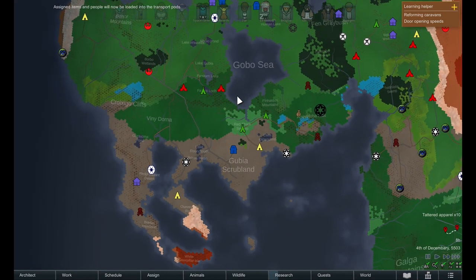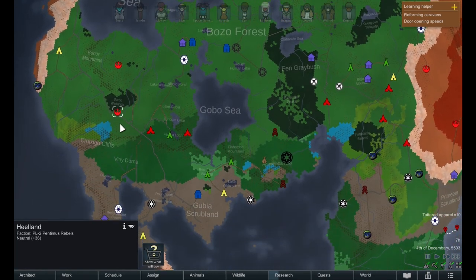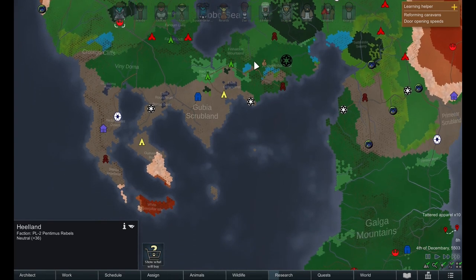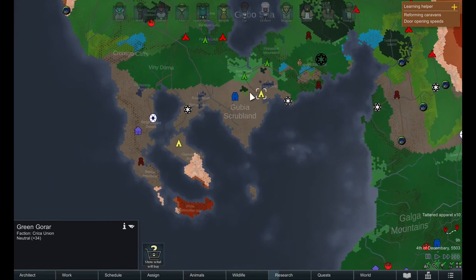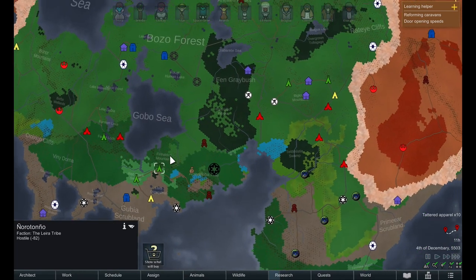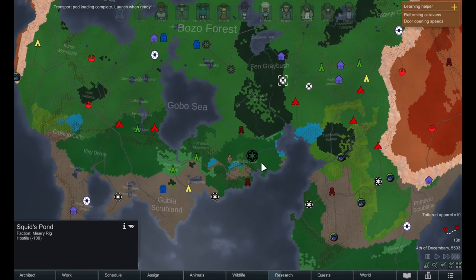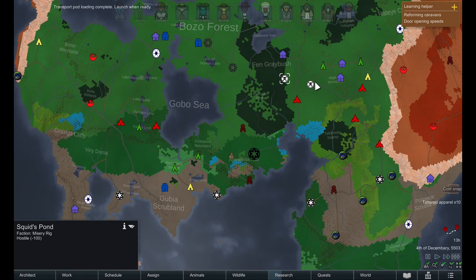If we take a look, the closest rebel base is actually pretty far away - I believe it's this one here and we're located here, so we may not be able to reach it in time. Otherwise I'd like to get the Circa Union on our side - they are pretty close by. We do have the Galactic Empire here as well as a few gun tribes, the Lyra tribe who we are working on wiping out, and past that everyone is pretty far away. We also have these guys here as well as the misery rig.